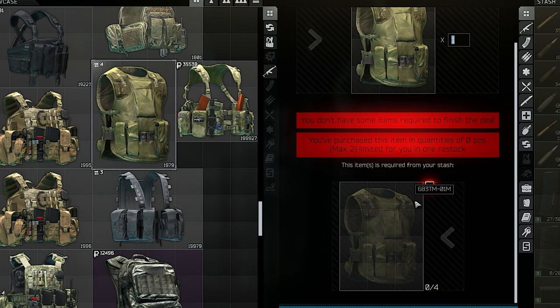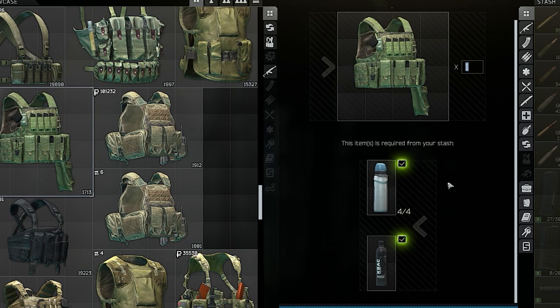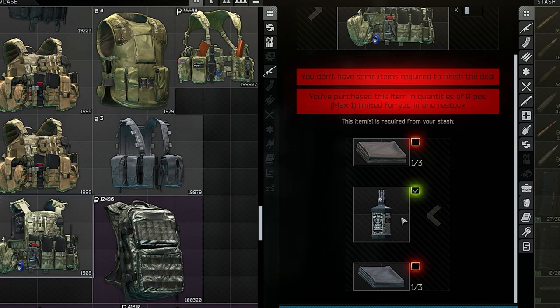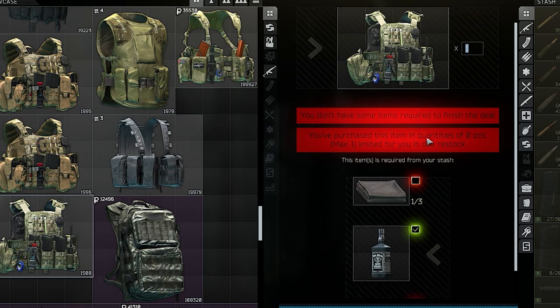From Ragman you can now trade four 6B3M armor pieces for one brand new 6B3M directly — a great quality-of-life barter since the 6B3M is one of the most useful armors in the game. For the M1 Rig barter you now need one Quas plus four Aquamari — they added the one Quas requirement. The Baracute Backpack barter now requires one Diehard Helmet, which is one of the most useless items in the game, so now you can trade it. Finally, the AACPC rig barter now requires one Whiskey instead of three Aramids. The AACPC is one of the best rigs in the game — a level 5 rig with a lot of space.